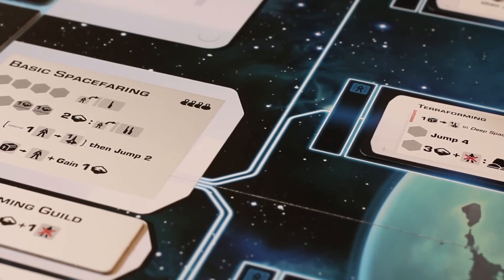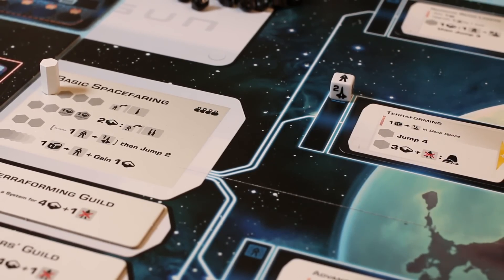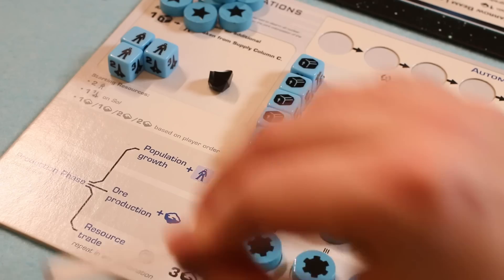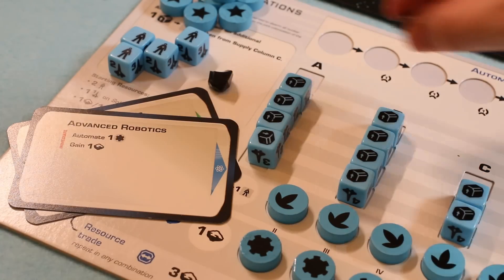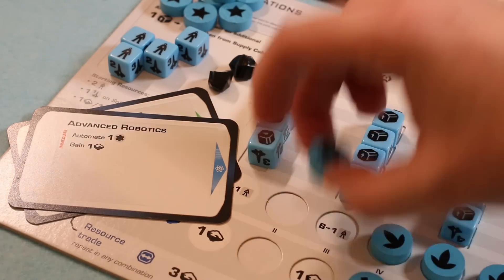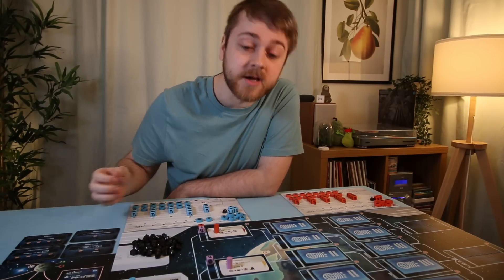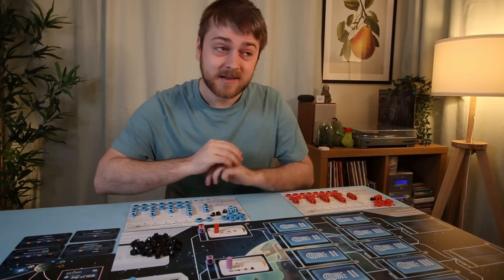Your first worker placement of many will likely be toddling over to the basic spacefaring spot, which lets you place one of your human cubes onto a level one technology to research it. Advanced genetics? Terraforming? These are baby steps into space, but they're your baby steps. Those starting technologies might let you turn a box into a people, or gather space rocks, or let you automate your production — lifting disks to reveal symbols, increasing the number of resources you'll take when you produce at the end of your turn. That is a full turn in Beyond the Sun: place your big hexagonal worker, do the thing it says, and then produce either humans or rocks. And that's just pretty nippy.